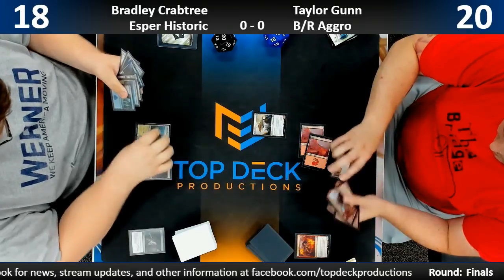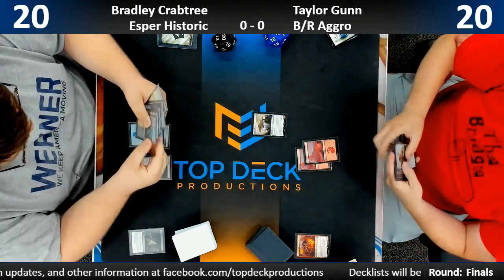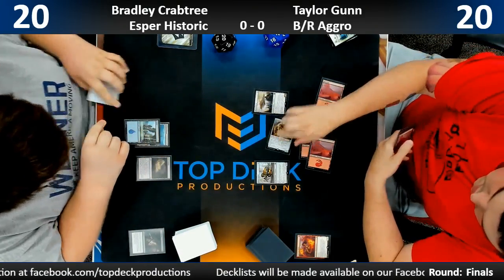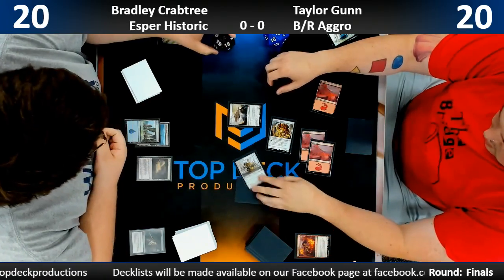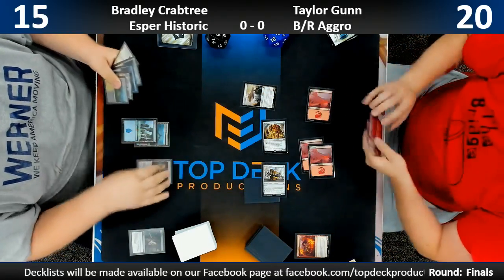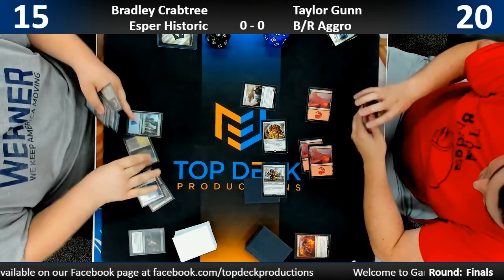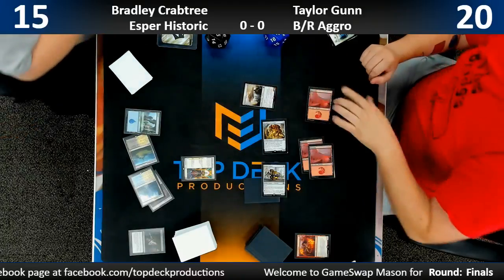Alright, Brad's gonna untap — does he have an untapped white source? He does not. So he misses out on playing History on curve. We're gonna go to Bowmat Courier — Bowmat Courier resolves, then Scrapheap Scrounger. Taylor's gonna get to attack for five. Brad down to 15. Fielder's Ruin doesn't have any targets, so hopefully he doesn't plan on activating. He doesn't. This turn we're probably gonna get History.